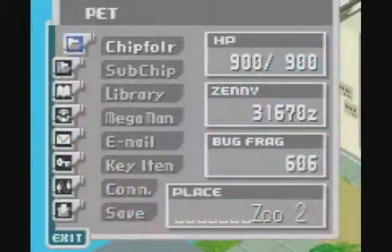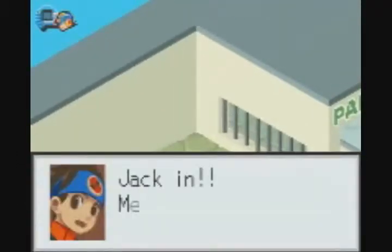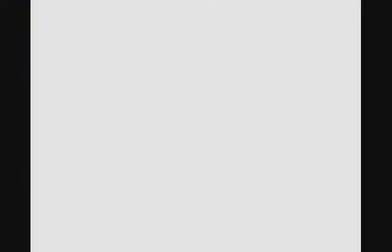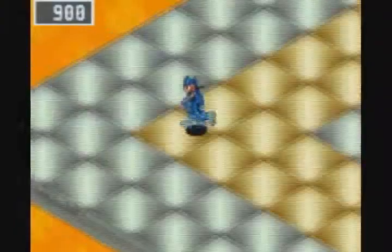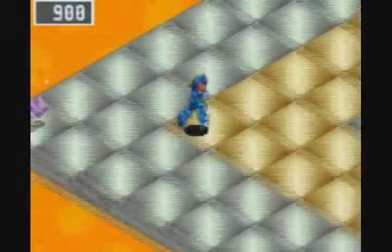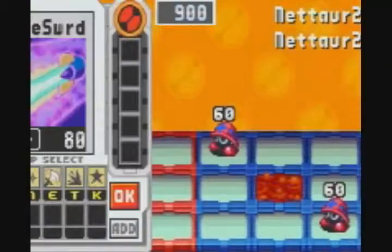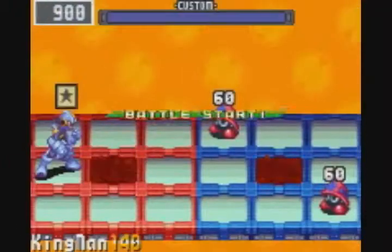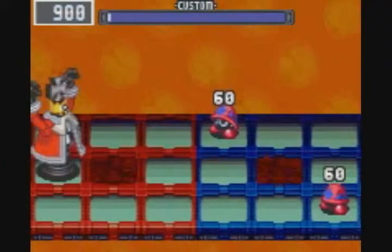So you need to go to the zoo area — Zoo 2, in the physical world — and there's a computer in that corner right there, you can't actually see it, but it's there. They do this a couple of times for the virus breeder stuff; they kind of make you go to obscure terminals that you may not expect to exist. I've never fought this virus before; I was actually looking for it in the process of recording.